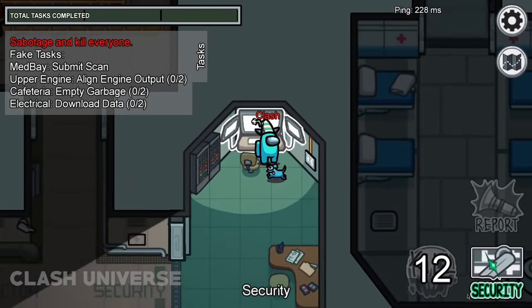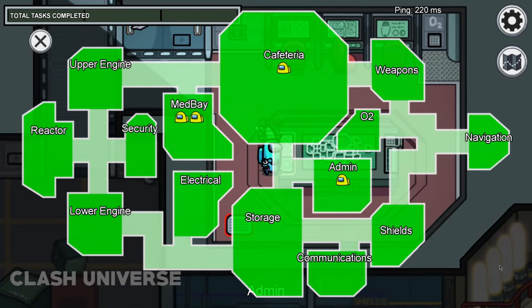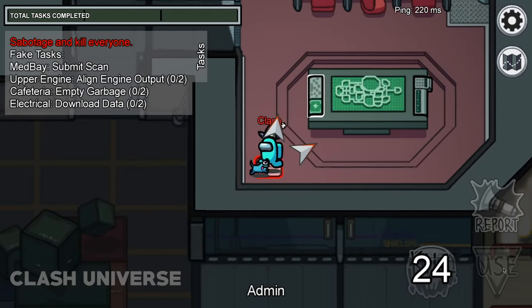The cooldown timer freezes whenever you use a security camera or the admin map. It also freezes when you're inside a vent.